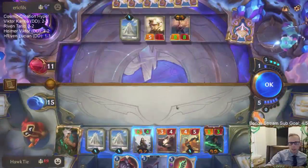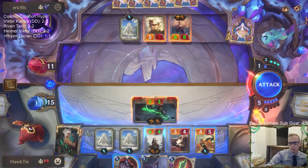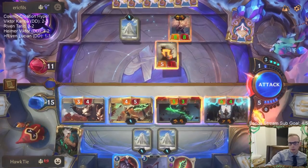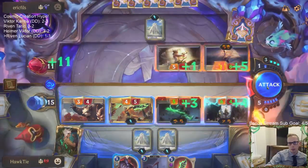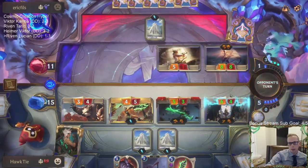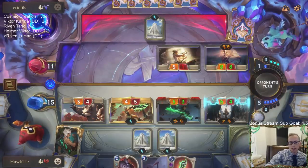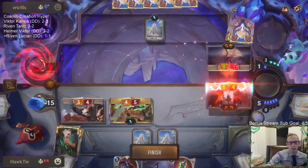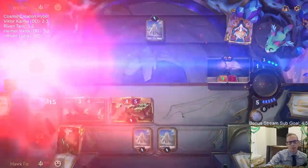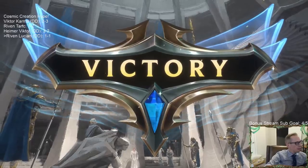I shouldn't give them Quick Attack. I guess I could just pass here because this is lethal, so we can see what kind of spell they want to do, and then I have Might. Okay, they don't have any Flash or anything. I know what I must do — all right, cool.